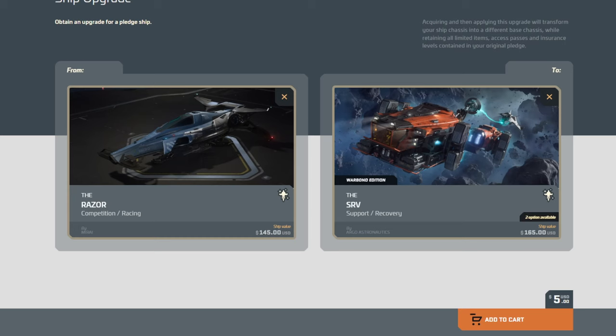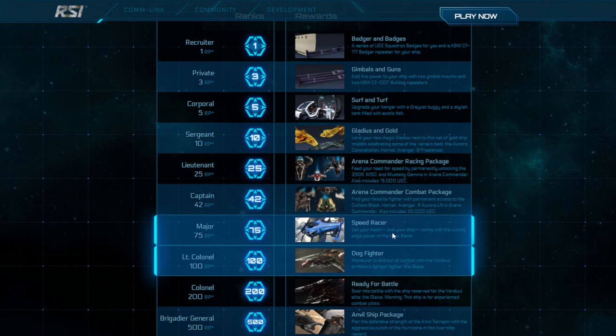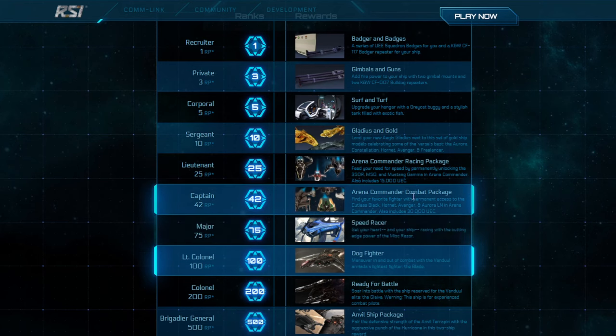For those of you also playing the referral game, the Razor — I don't know why they called it the Speed Racer — is available after you've brought in 75 people to the game as recruits. So that makes it a choice vehicle to use for an SRV upgrade as well. If you can grab 75 people and bring them into the verse, I think this is a really good stepping stone because there are lots of vehicles that are just a little bit more expensive than the Razor — thinking like the Prospect or an SRV, or the A1. There are lots of vehicles in the $150 to $175 range that this would take a huge chunk out of the cost and obviously save you $145 if you can get to that point. One more way to save.